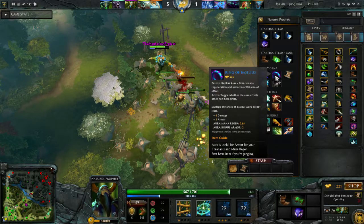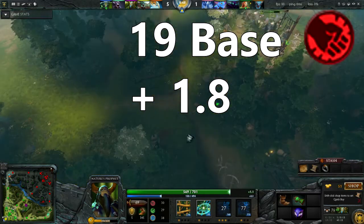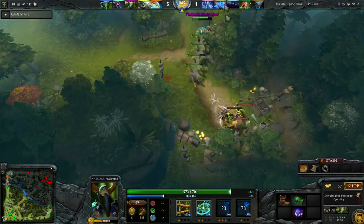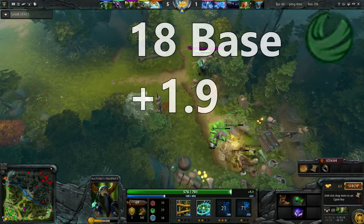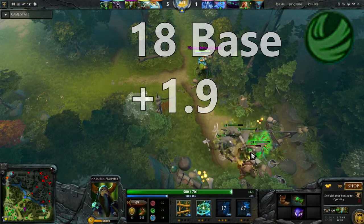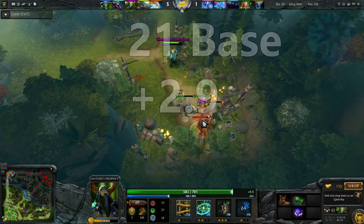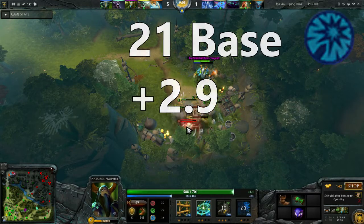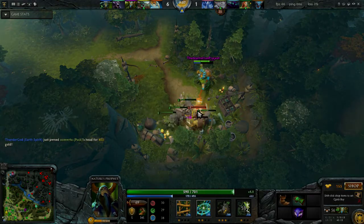Let's start off with his hero attributes. Nature's Prophet begins with 19 strength and gains 1.8 per level, which is okay especially for an int hero. He starts with 18 agility and gains 1.9 per level, which is also okay — moderately good for an intelligence hero. He starts with 21 intelligence, which is kind of low, but he gains 2.9 per level, so overall Nature's Prophet has a very decent stat gain.